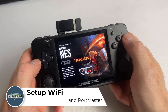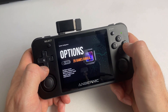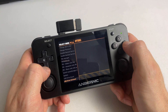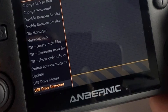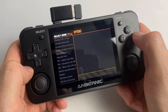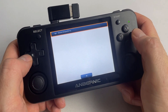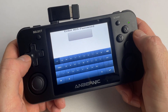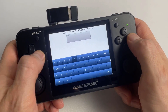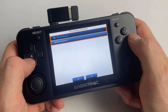Let me show you next how to enable WiFi with this image. There's a little trick you need to know, otherwise you might miss the setup entry. Switch over to the Options section and navigate all the way down to the last entry. From the list it seems that USB Drive Unmount is the last entry, but you can actually move one entry further down to find the WiFi setup. Click the A button to enter the WiFi setup. Use the shoulder buttons L1 and R1 to select the plus button and choose your WiFi network. Note that only 2.4GHz networks can be used to connect this device. Enter your WiFi password and establish the connection. Once connected, you can use online features such as online updates, the ROM scraper, or PortMaster.